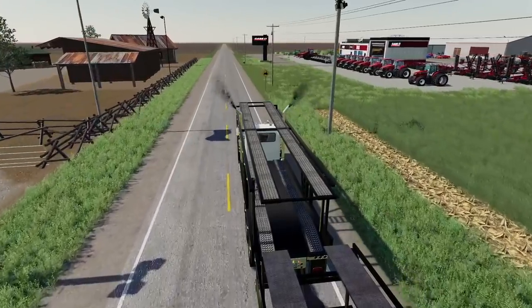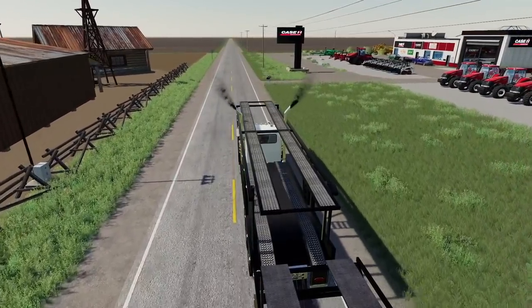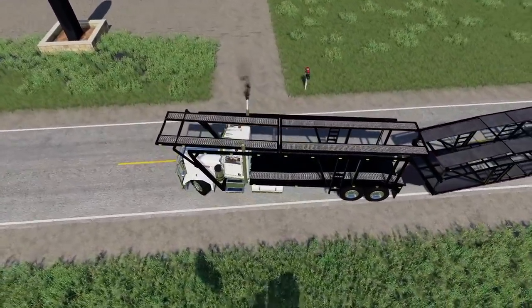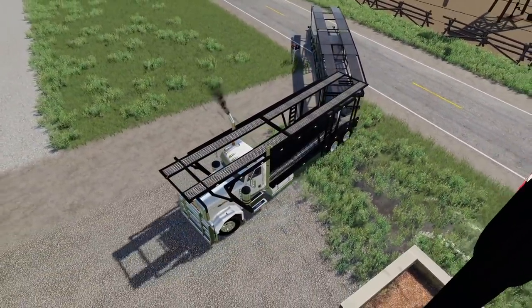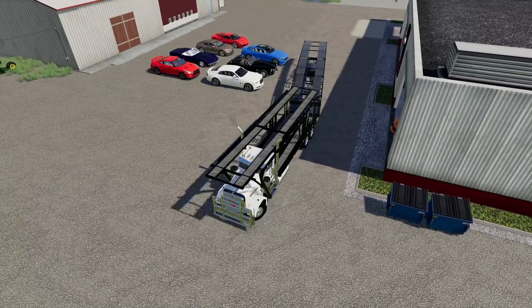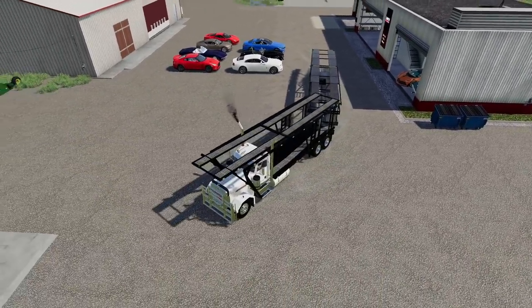There is the shop over there. It says Case IH, but this is a multi-purpose shop. The front of it is all decked out in their logos and tractors and all that. Let's turn in here. We definitely got to take some wide turns. We have seven vehicles we're going to be transporting. I said eight earlier - close enough, right?